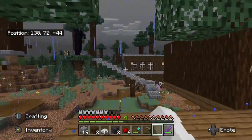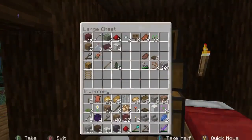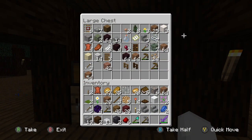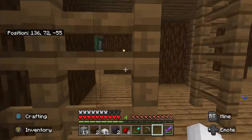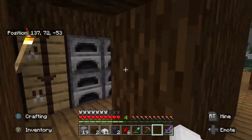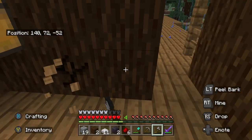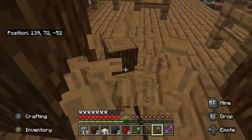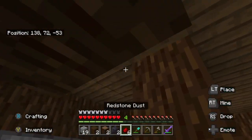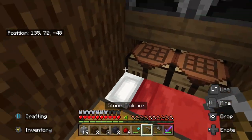Here we are at the treehouse. It says welcome right there, and that's where the main house is. In here was my bedroom. The treehouse is really cool because it has a 360-degree view of everything — you can see the house we were just in, the house we're touring after this, and the nether portal. It says 'the old crafting room' here. Also, there used to be 18 or 19 dogs in this little fenced area until we got griefed and they all died.